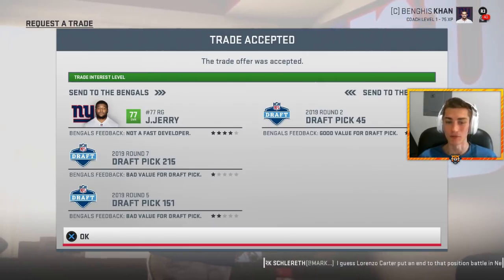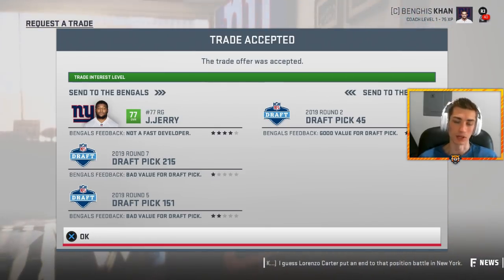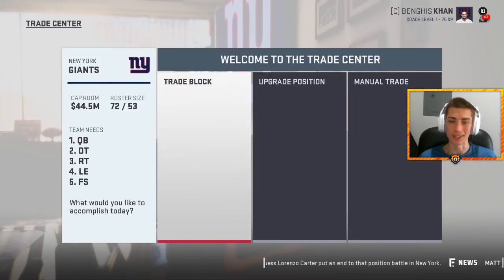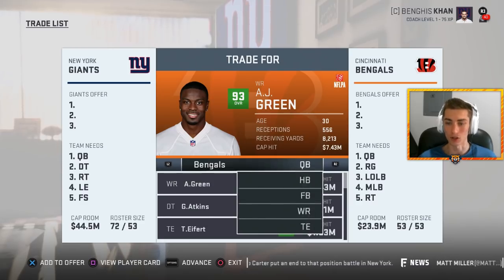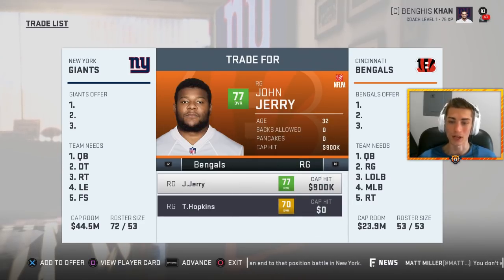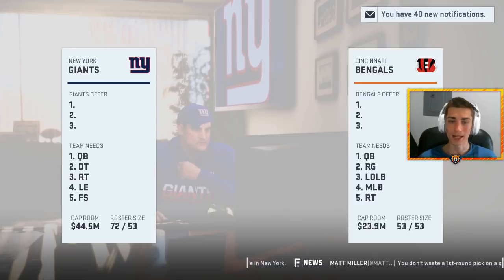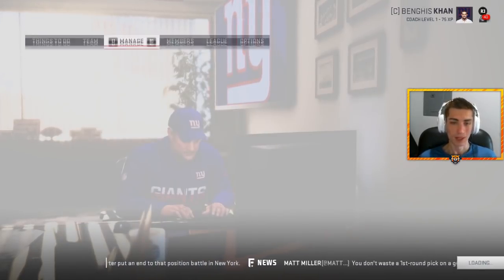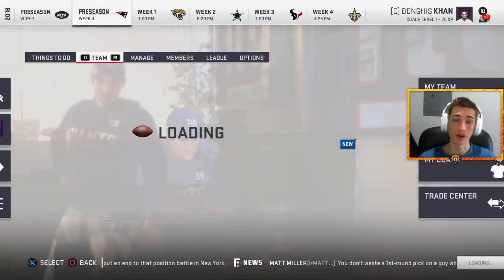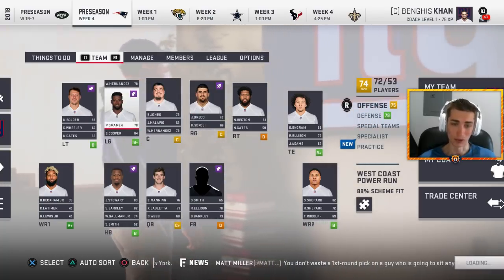So I think we're gonna have to trade John Jerry for something else. John Jerry plus a fifth and a seventh this year is gonna get me a second from the Cincinnati Bengals. John Jerry does have a decent amount of value to a team like the Bengals, as he's a decent overall offensive lineman and the Bengals are so weak on their offensive line — he's an immediate upgrade at least overall-wise over Trey Hopkins. So we're getting a second-round pick. I think that's pretty good value. We are giving up a fifth and a seventh, but the second-round pick holds enough value that we're gonna be more than okay to give away a player of his caliber.